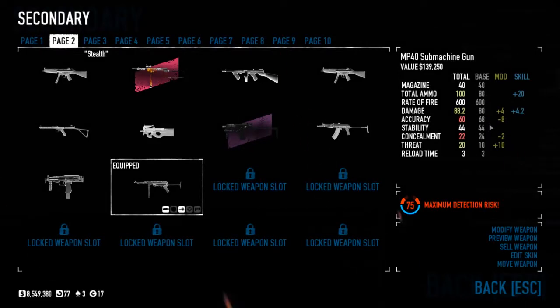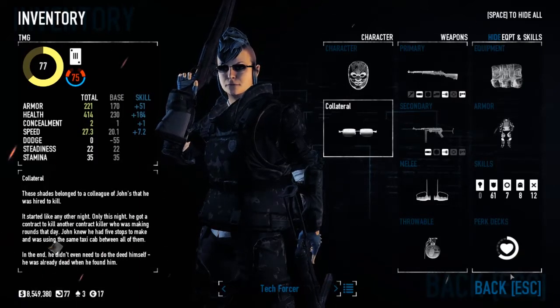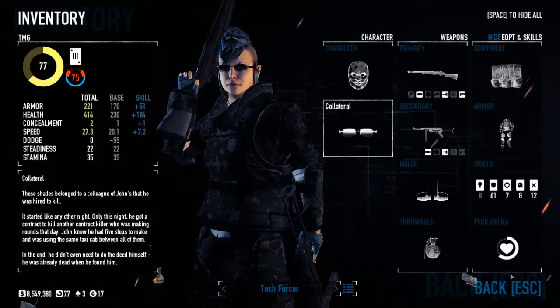If we look at the MP40, it's 40 magazine, 80 total ammo, 60 rate of fire, 80 damage, 68 accuracy, 44 stability, 24 concealment, 10 threat, and 3 reload time. They're actually very fun guns to use, and I'm gonna just roll the footage on screen and talk to you guys as it plays.